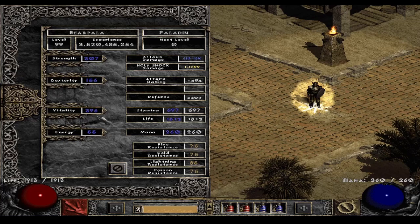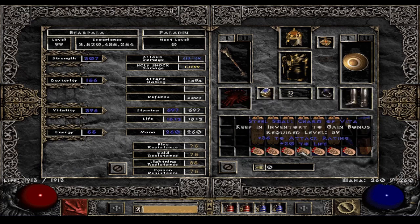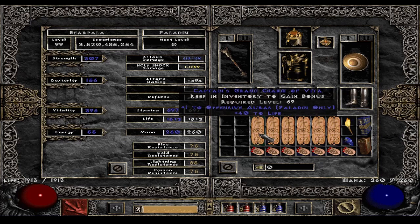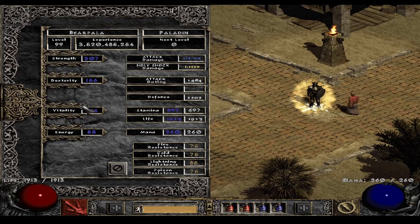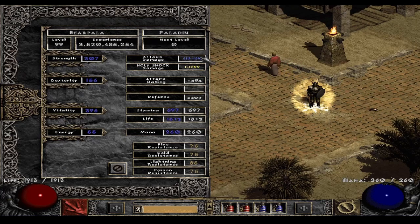Let's go over the skills and stats. I went for 4,000 life, but you could get to almost 6,000 life depending on budget. I went with a lot of points into strength — not just to equip the gear, but also to get more physical damage. Max block with Holy Shield. In terms of attack rating, it's a bit hard to find ways to get more — I already have attack rating on both rings using Ravenfrost.